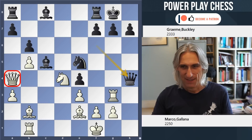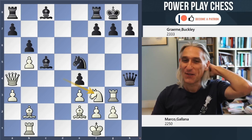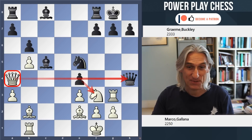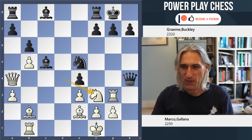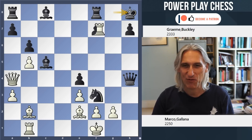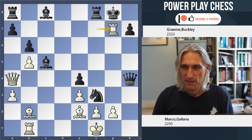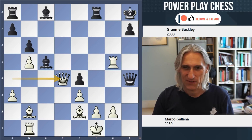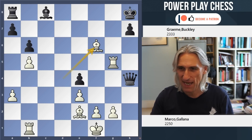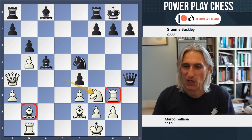Knight f3 - this is fantastic stuff. It's all about pins. Pawn takes knight allows queen takes queen - the queen comes into play. And let's have a quick look at knight takes knight: rook takes, discover check, and another discover check. And after this, let's get flashy and sack the queen - and that's mate. Splendid stuff. You can see how white's ambition is coming good after knight f3 - this was the whole idea, to generate some kind of attack against black's king.